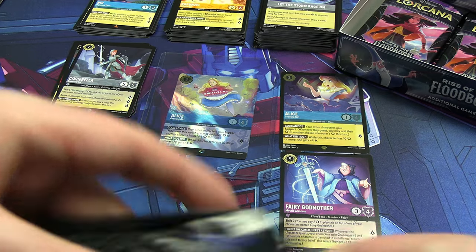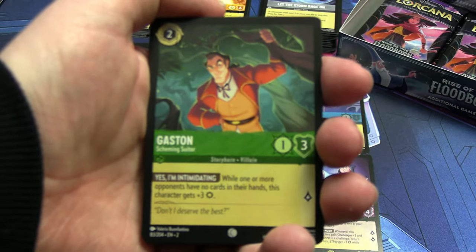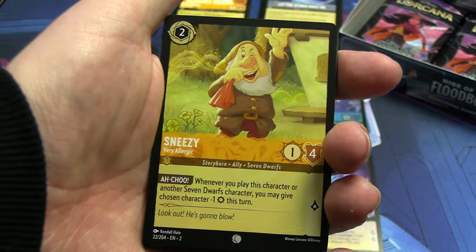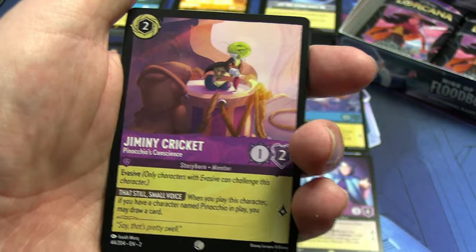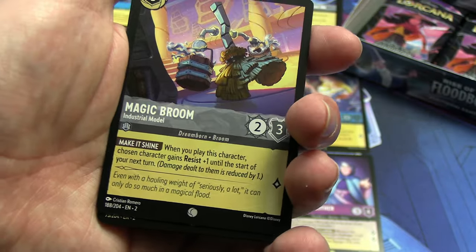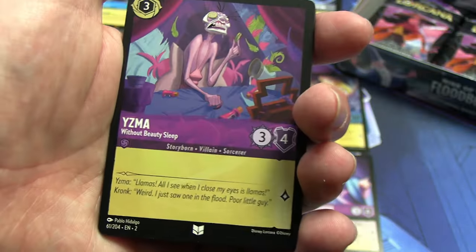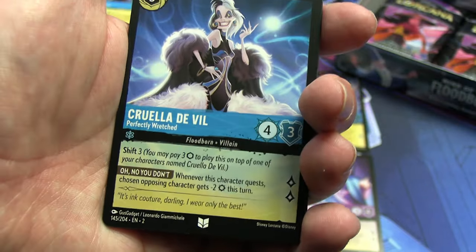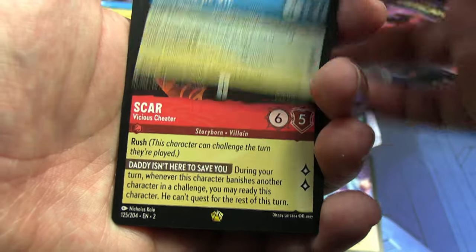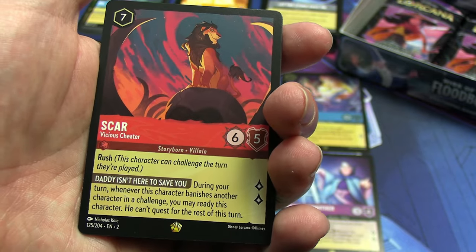The need pile over here is very very messy, but it's already really really good. We have Gaston again, our first Rabbit from this box, Sneezy, Jiminy Cricket, Boon. Our second Magic Broom from this box, and our first uncommon is Bucky followed by another Yzma, then that Cruella de Vil again. And the legendary: it's Scar Vicious Cheater. We're getting a lot of Scar-themed rares and super rares in this box.